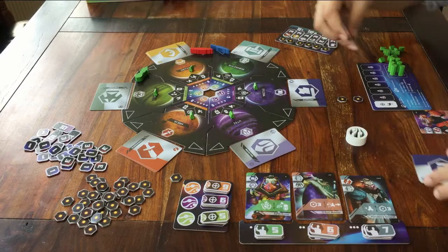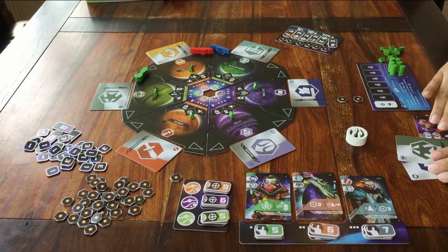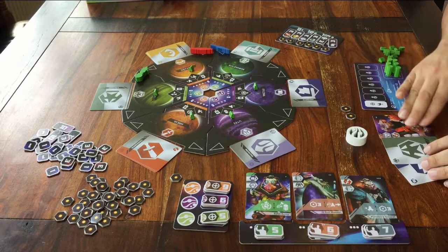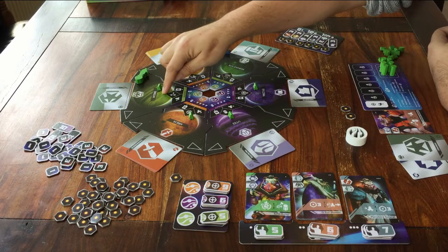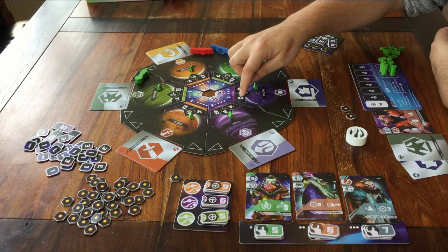So whatever planet you are on, when it's your turn and you moved there, you can always place one of your dropships there and you can take a card. If you do both, that already counts as two actions. Why you would drop a ship or take a card, I'll explain in a moment. The third thing you can do on every planet is also easy to explain, but I have to do this one planet at a time, because each planet has its own unique action. If you want, you can also choose to do that.